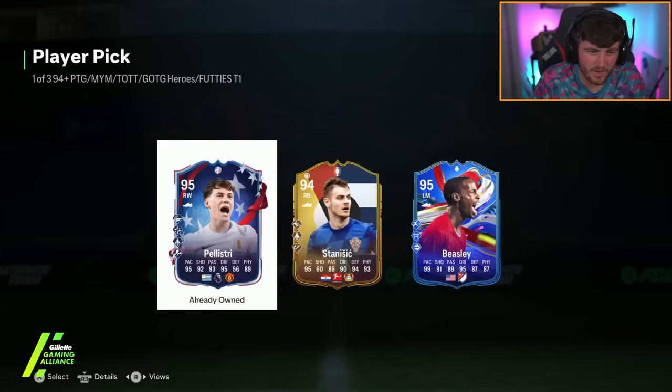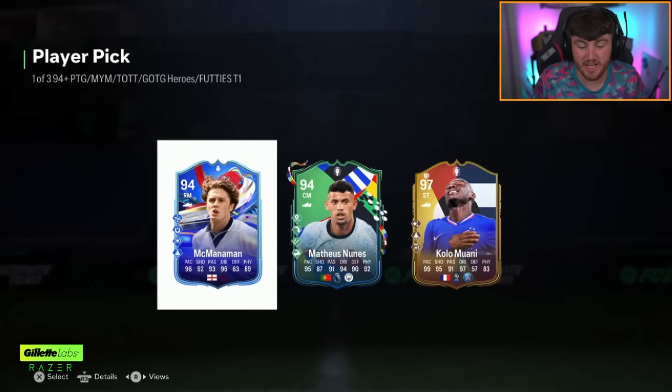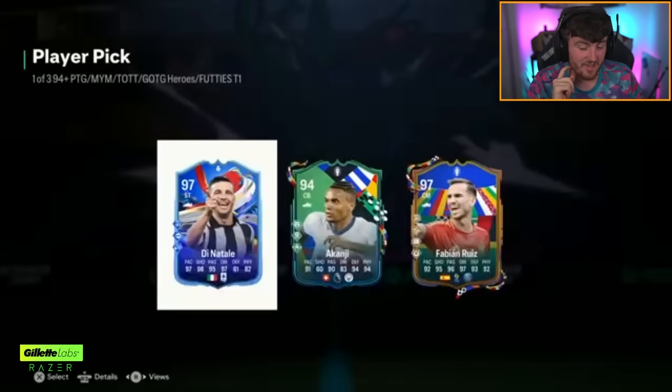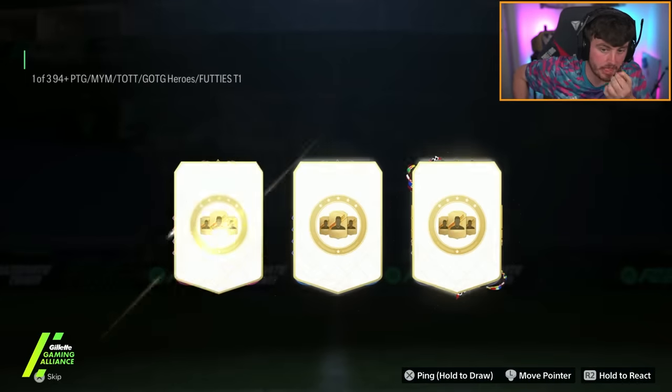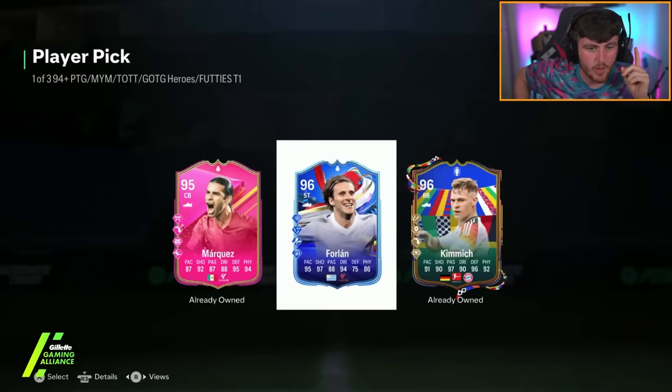Pellistri — can't force it. That's bad. Still can't believe we packed that Saka — that card's 2.6 million. Carlo Mouane's good as well, to be fair. Since the quarter past six rotation change the rotation seems to have improved massively. Di Natale and Fabian Ruiz — Di Natale's 650k. Don't know how much Fabian Ruiz is, but I doubt it's more than Di Natale. That's solid. We've got Jigzorn's player pick — we got our first footies, but Zicardi's already got it. That's our first footies 18 player picks in with Marquez. Forlan's okay as well, not bad.